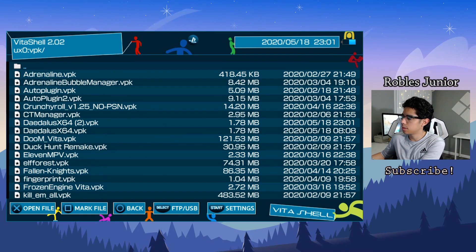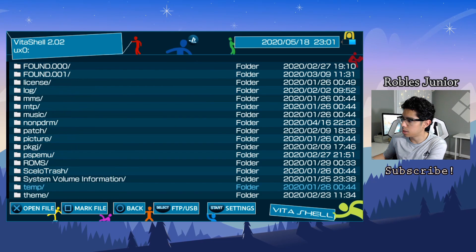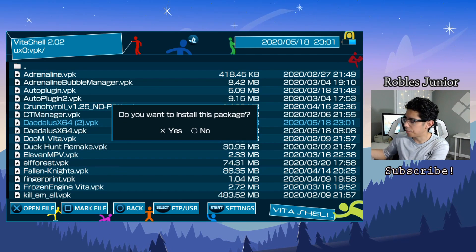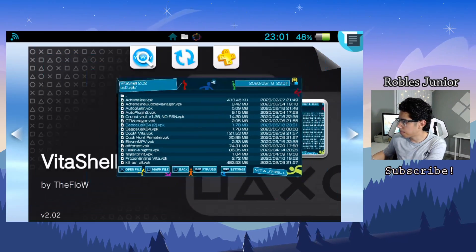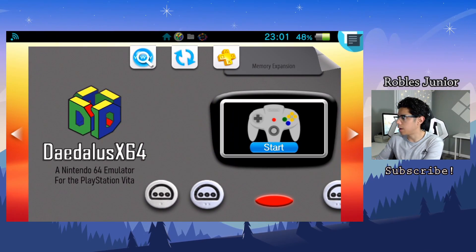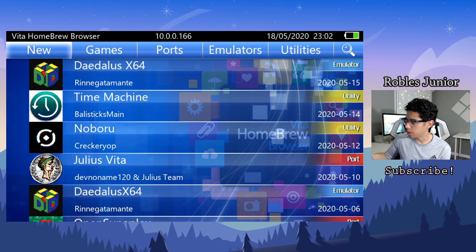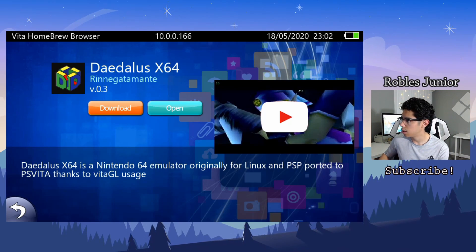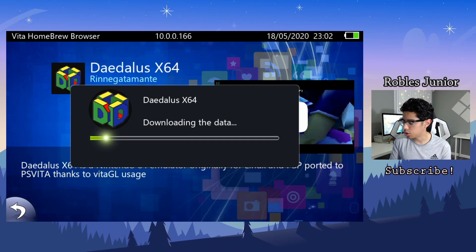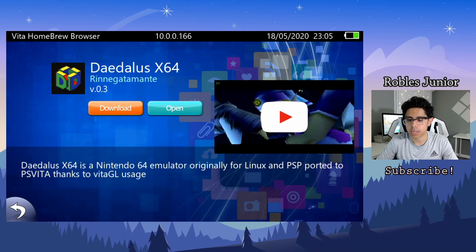Go back on the Vita, navigate to your ux0 folder, find your VPK, press X to install the package, then press X again when it asks for permission. You should now see a bubble in your main menu. Right off the bat there's a new wallpaper for Daedalus X64 — nice. If you have Vita Homebrew Browser, it's even simpler — just select Daedalus X64, hit download, it'll extract the files, and you're all set. That took about three to four minutes.